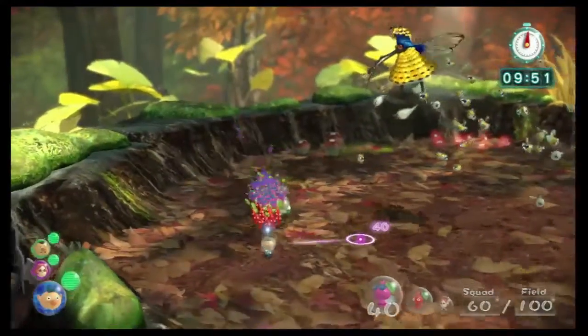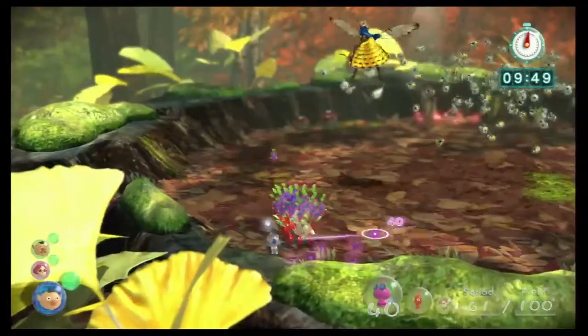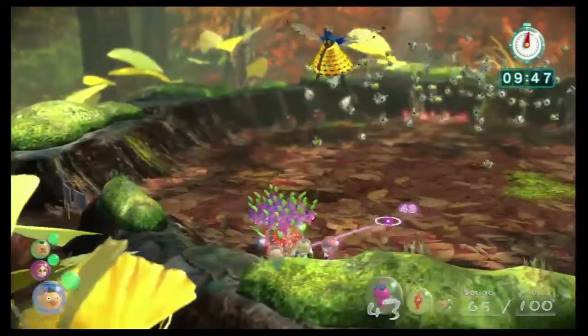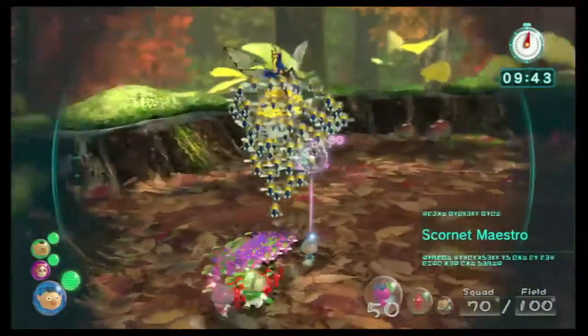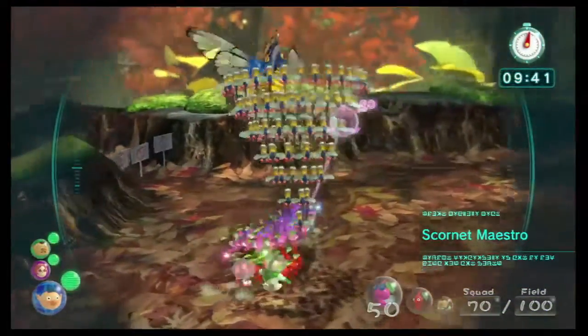I tend to just go with all three of my captains rather than split them up, because three captains pluck at the same time, so it's quick, and you can normally get all the pinks out before the Scornet launches into its first attack.